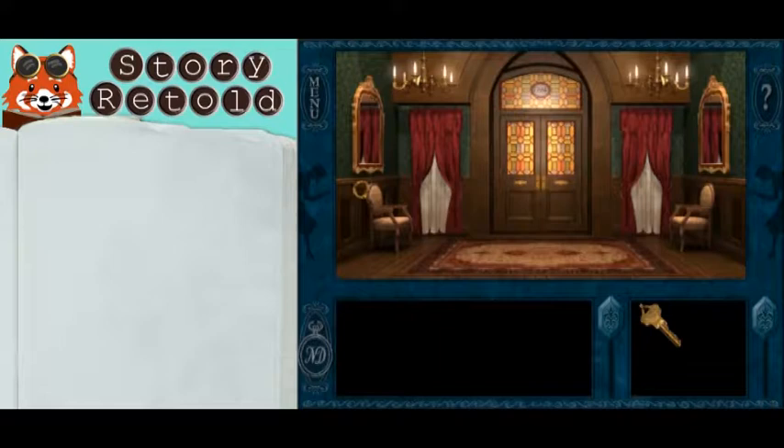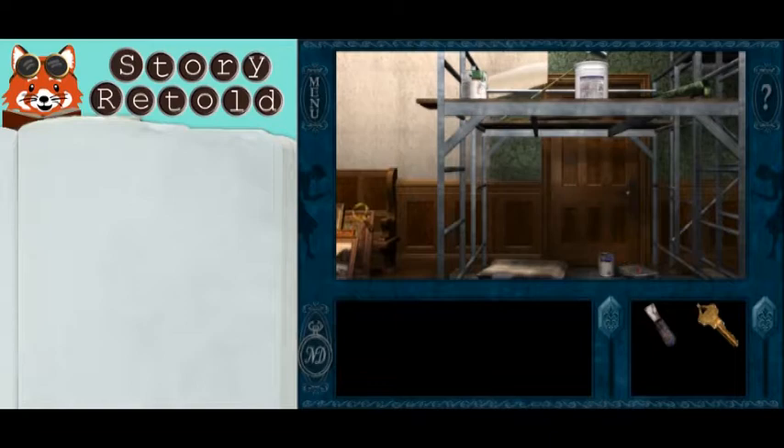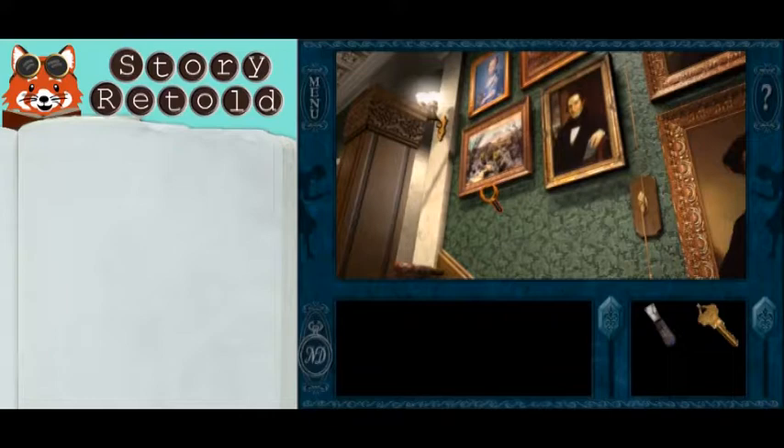In the foyer to the left, under the scaffolding, there is a paint bucket and paint tray. Move the paint tray and you will find the paint scraper. Head back upstairs and onto the top floor — Rose asks you to paint scrape the ceiling.